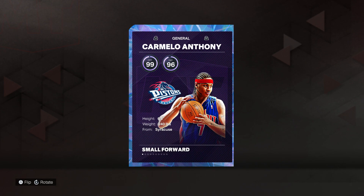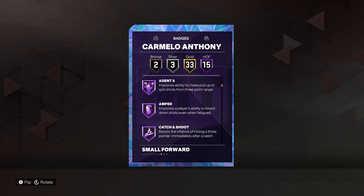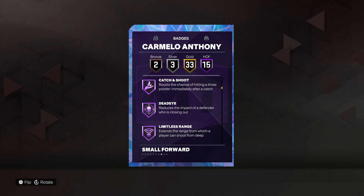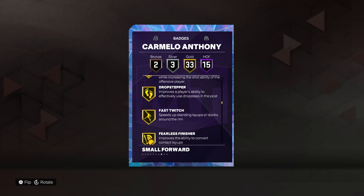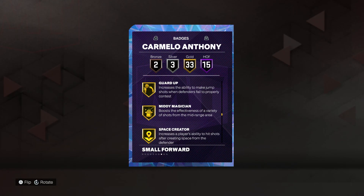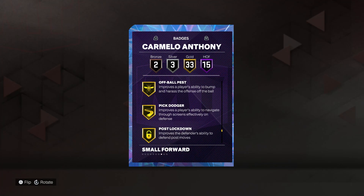He's got the Pistons jersey on him. Let's look at the Hall of Fame badges — 15 HOF badges: Bully, Limitless Takeoff, Bosa Riser, Agent, Amped, Catch and Shoot, Deadeye, Limitless Range, Volume Shooter, Ankle Breaker, Clamp Breaker, Handles for Days, Hyper Drive, Killer Combos, Quick First Step — along with 33 other nice gold badges. He does get gold clamps now.